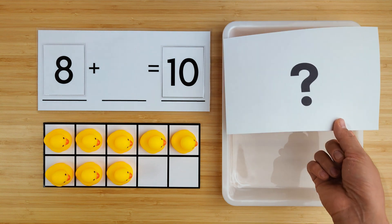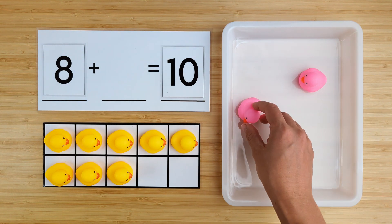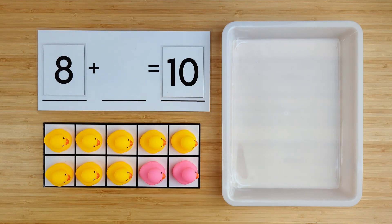Let's find out. One, two. There were two ducks hiding. Eight and two make ten. Good job. Now let's try one last one.